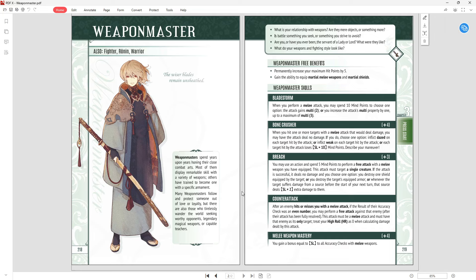Melee Weapon Mastery — you can put four skill points in this. You gain a bonus equal to skill level to all accuracy checks with melee weapons, which is great. It's plus one to four to hit — nothing wrong with that, everyone wants to hit more often. So those are the basic skills. With Weapon Master you need to pick what you don't want more than what you want, so think about what seems less likely that you'll want and build around that.